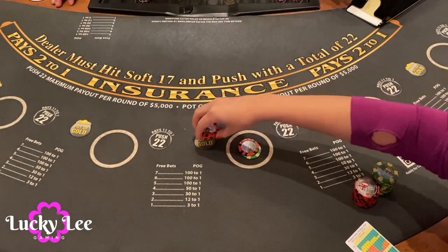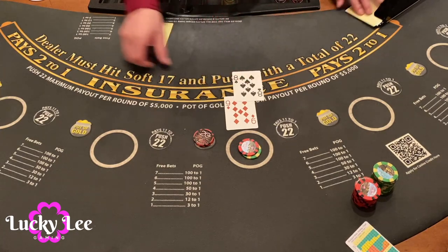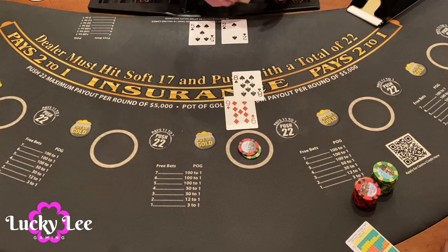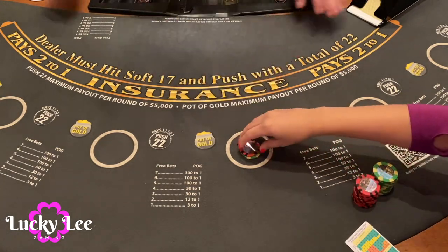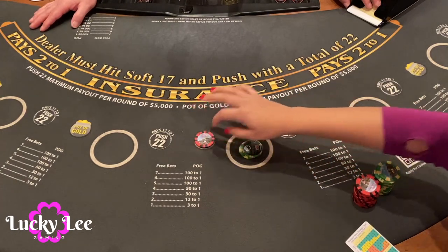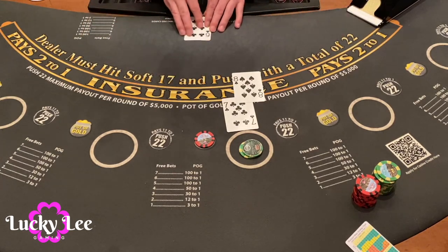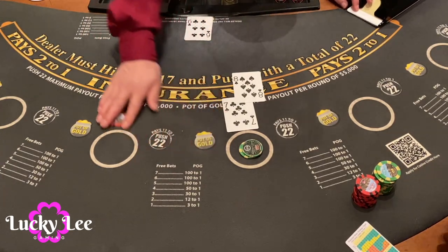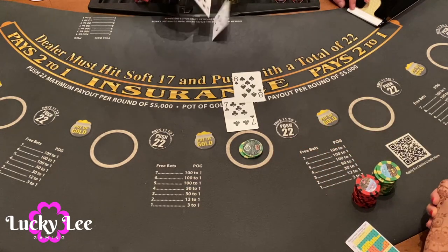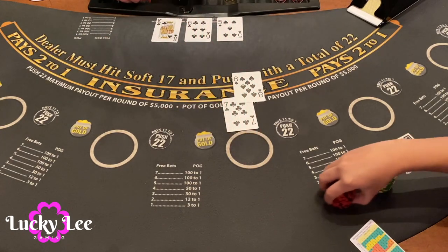Let's try $10 on the pot of gold, see if we can do it — let's bet $30. 9, then 17, okay, we'll stay with 17. Dealer has 7, 17 — push again. Let's try a $50 hand with $5 on the pot of gold. 15, 6, 7, 8 — wrong side bet. We'll stay with 15. Dealer gets 21, that's okay. Bit of a rough start today, we'll keep trying.